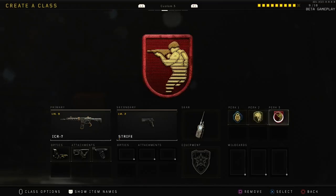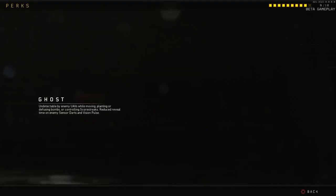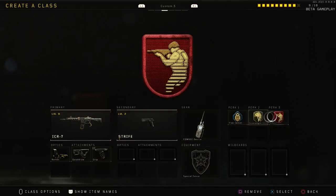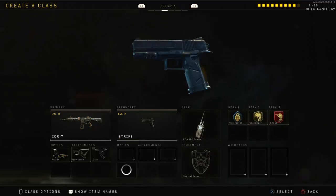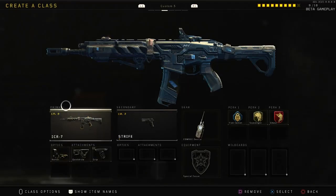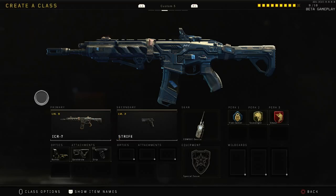Perks are all the same — the three perks are pretty much what I run on every class. I personally believe this is the best setup for the ICR-7, so make sure you guys are using this if you want easy kills at range and a laser beam setup.